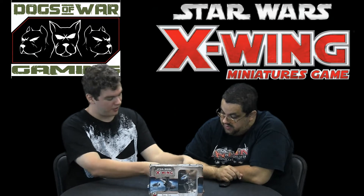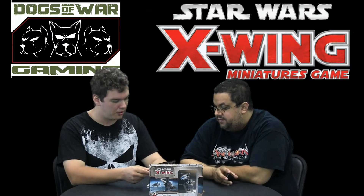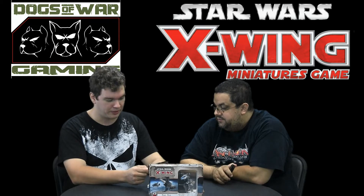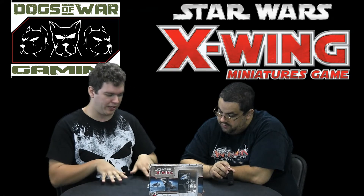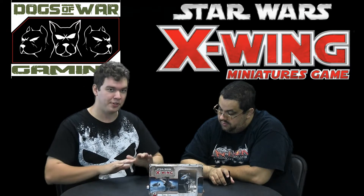For the A-Wings, we have the two generic A-Wings that you got in the A-Wing pack - the Prototype Pilot at skill one, two attack, three agility, two hull, two shields. It has a focus, target lock, boost - which is one of the only ships in the game that has it - and the evade action, as well as a missile upgrade for 17 points. Then you go up to the Green Squadron at skill three, 19 points total. The interesting part about the Green Squadron is that it does have a pilot skill upgrade, whereas the A-Wings are weird because the Prototype doesn't have the pilot skill, the Green Squadron does, and generally the two named pilots do not have a pilot skill upgrade.